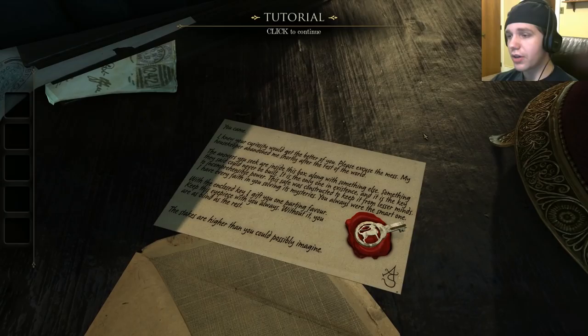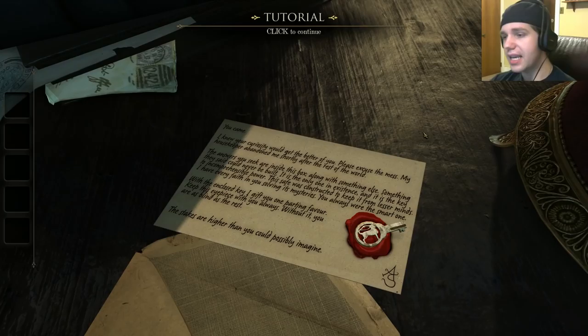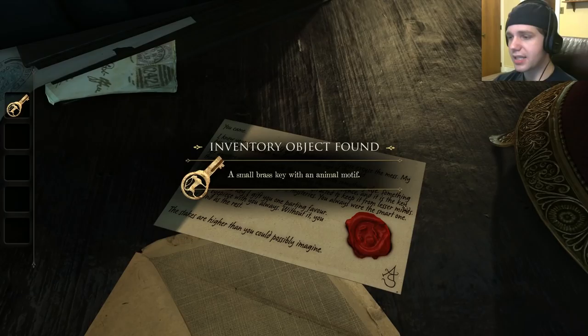You came! I did. I knew your curiosity would get the better of you. Please excuse the mess — my housekeeper abandoned me shortly after the rest of the world. The answers you seek are inside this box, along with something else — something they said could never be built. It is the only one in existence and it is the key to incomprehensible power. I'm getting Amnesia vibes from this game already. This safe was constructed to keep from lesser minds. I have every faith in you solving its mysteries. You always were the smart one. With the enclosed key, I gift you one parting favor: keep this eyepiece with you always. Without it, you are as blind as the rest. The stakes are higher than you could possibly imagine.